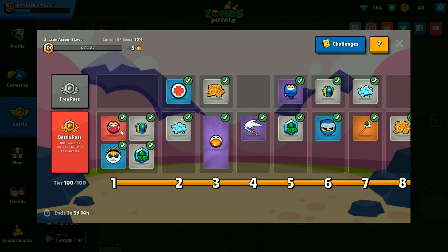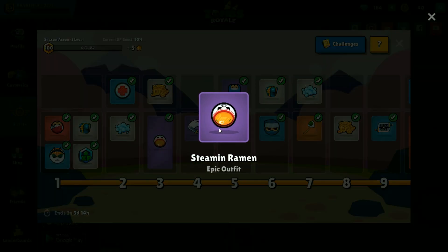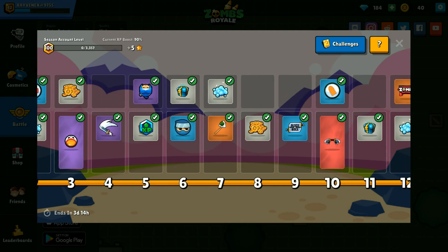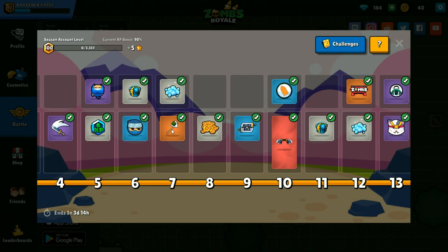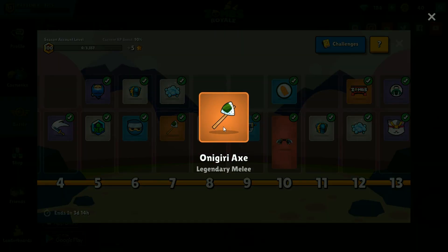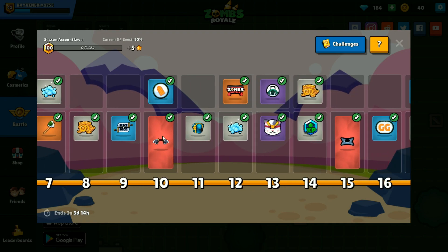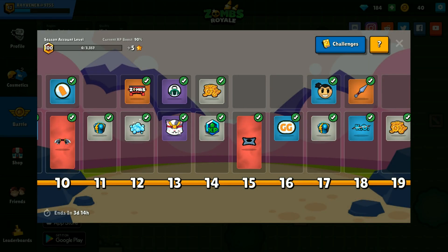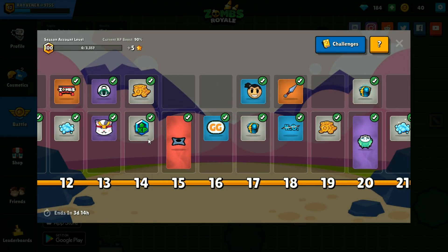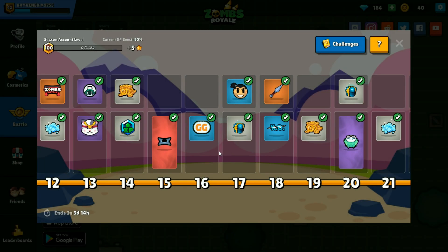For the premium — I already showed you this first item. You've also got some coins and you also get a new outfit at level 3 which is pretty good. A spray, an emote, a weapon — kind of not that impressive really. Some more sprays. Then you have a glider, and this is a really awesome glider. Some more coins and chests, an emote, and then you get more XP which always helps because it gets you there quicker.